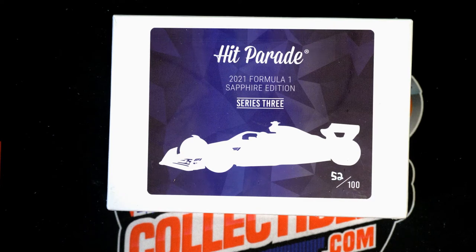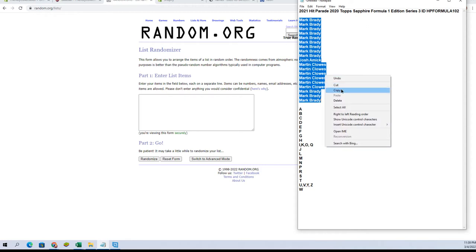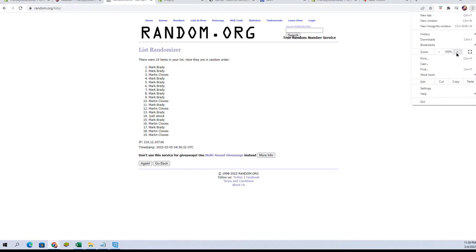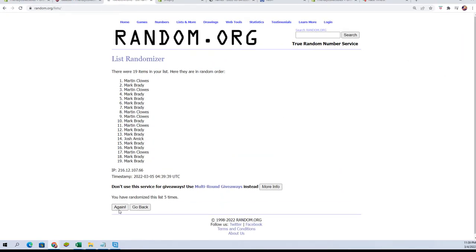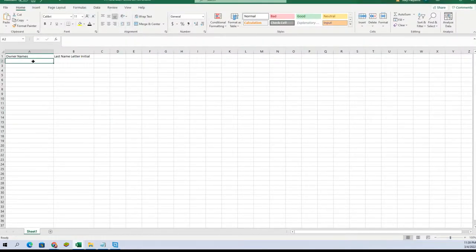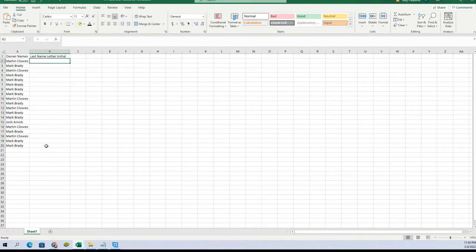Alright guys, this is Hit Parade 2020 Top Sapphire Formula One Series Three, Box 102. Here we go. We got Mark B to Mark B — let's get it, good luck guys. We have 19 flip names, alright Martin C to Mark B. Last name letter is next.